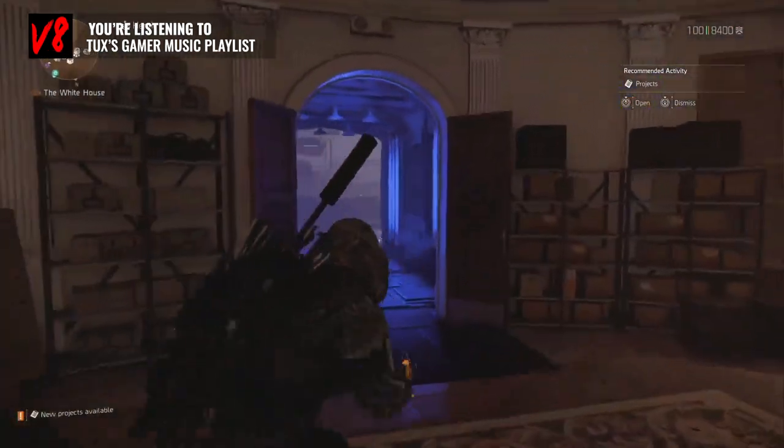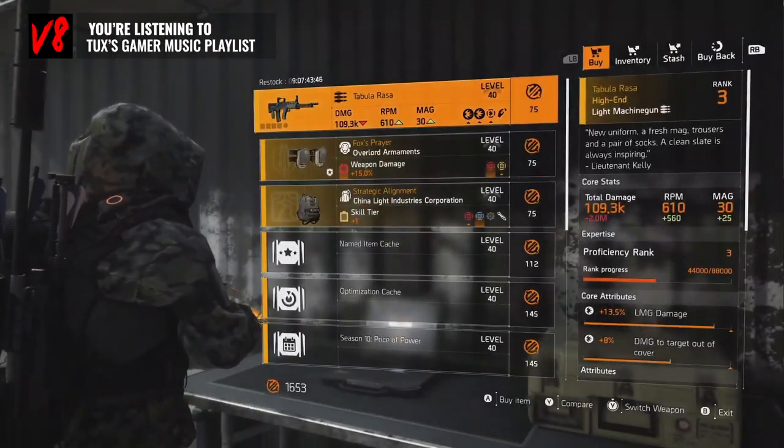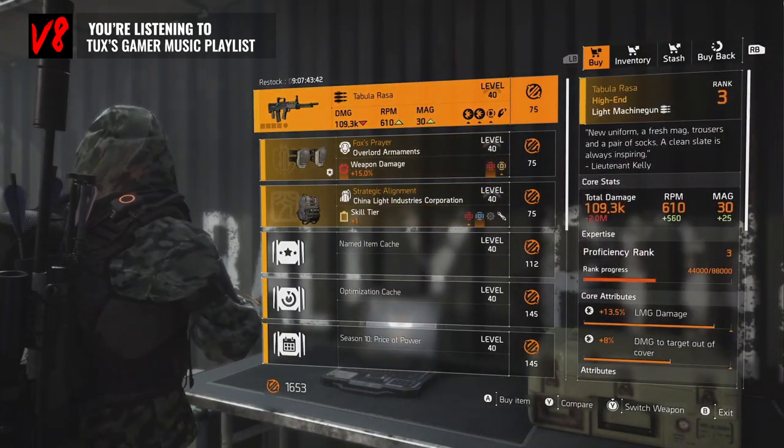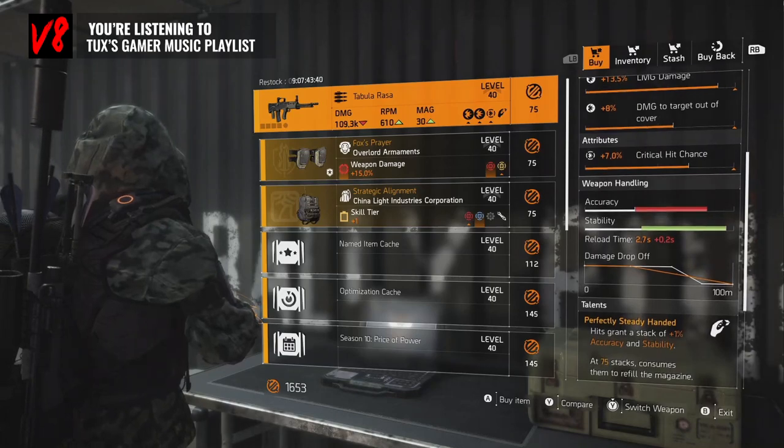Let's check out the Countdown vendor. Tabula Rosa, which is actually a really good LMG — you could have some fun with this one. It's worth trying if you don't have it, but I don't really recommend buying it.